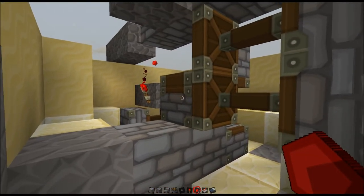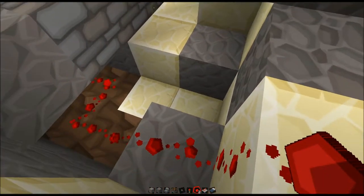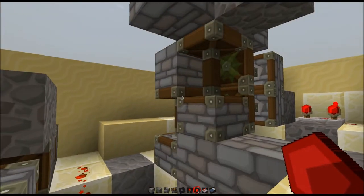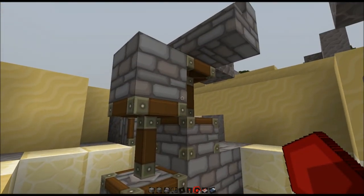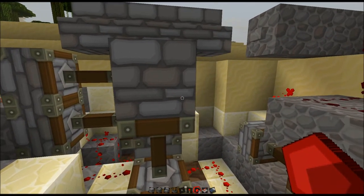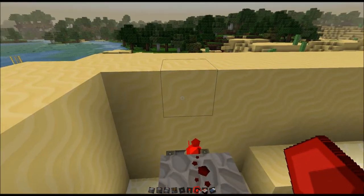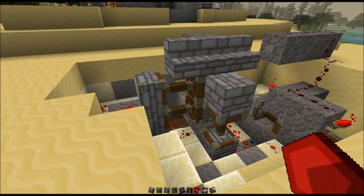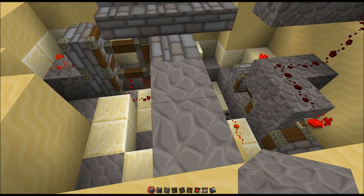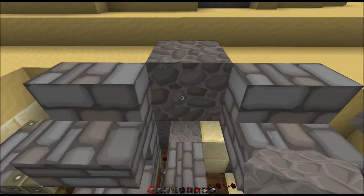In order to default this staircase piston — the one that actually holds the staircase piece — into the on position, we're going to send power into the block below it. That way both of the single pistons right here are defaulted on. Actually, everything is defaulted on. And then the repeater back there will make sure that the pistons that pull the ones to the side fire after the other ones do. Let's just give it a try — and there you go folks, pulls it out of the way.